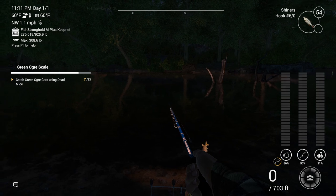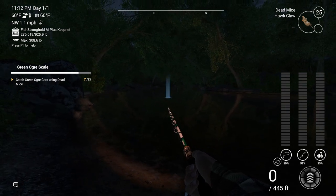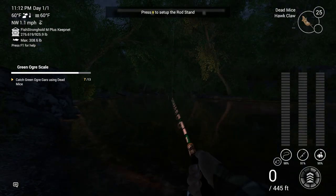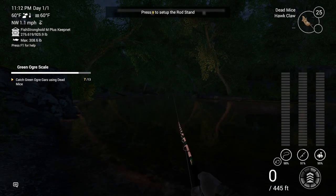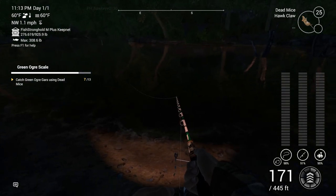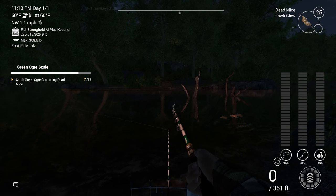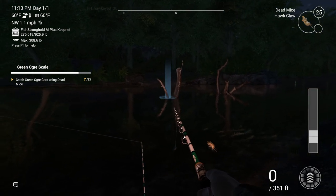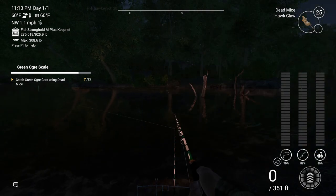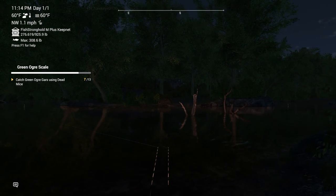I'm going to go ahead and throw out the two rods that have the dead mice. The spots you are most likely going to catch them - I've got one marked over here with that marker. That is actually the spot for the long nose gar, but they're also in the same location, so that helps. The other spot is right before you get to this stick-up. I usually put it right there.